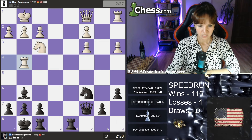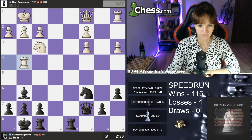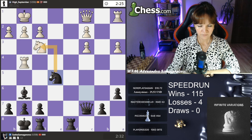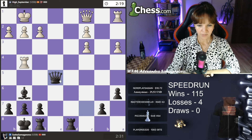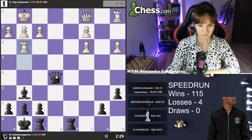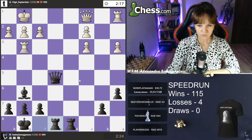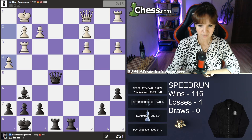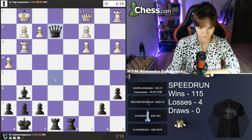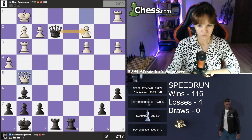Knight e5 I think is possible — queen f4 is not dangerous because I take on f3 with check, so I go here and make him take. Now I have a great position: I am a piece up, plus my opponent has bad pawns — doubled pawns on the c-file — and there is an isolated pawn. Something like rook d2 can be played to attack the f2 pawn, and I'm also attacking c2 already.